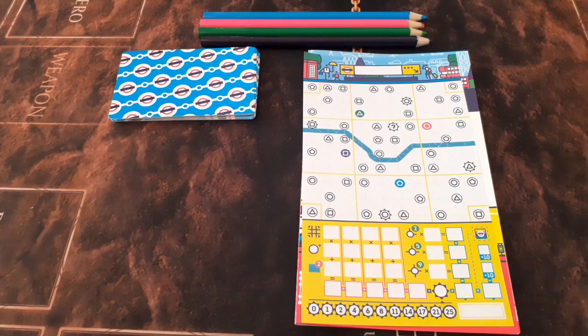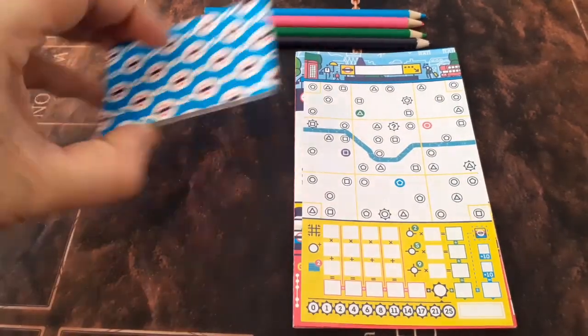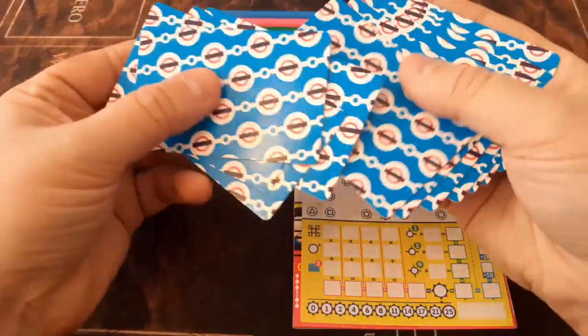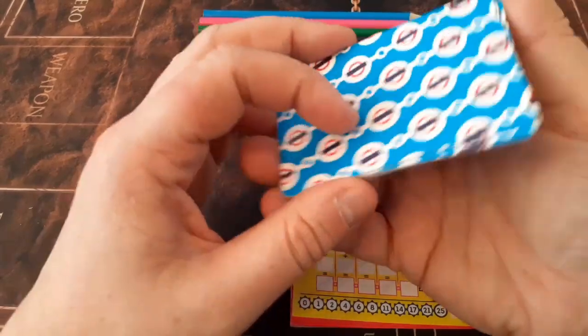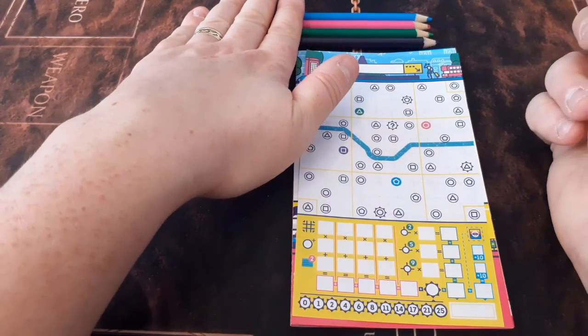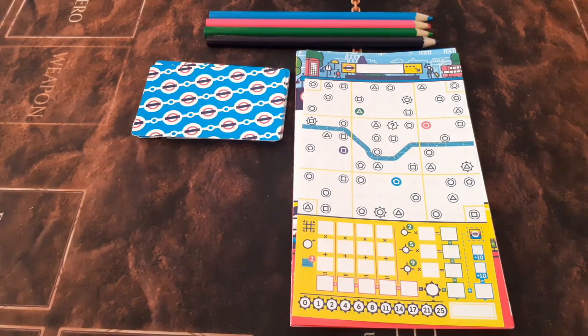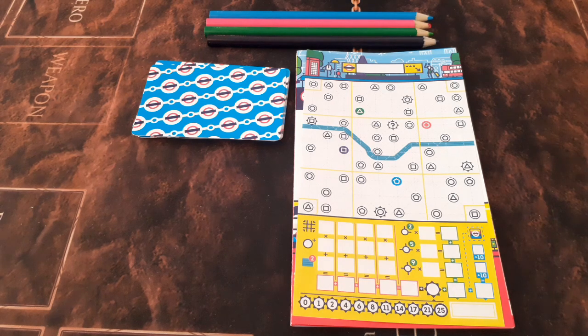We've got our setup already here. Each player is given a sheet — these are double sided, so you can get double the use out of them. We have our stack of route cards here as well, which tell us what stations we can connect to on our current line. We also have four different coloured pencils. In a four player game each player gets one pencil. In a three player game one pencil is put in between players. In a two player game the remaining two pencils are each put between players. For solo, you just randomise the order — here we've got purple, green, pink, and blue.